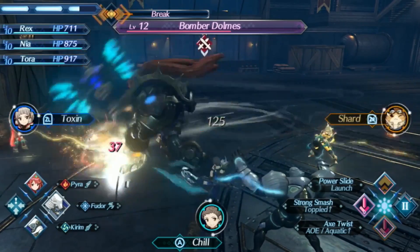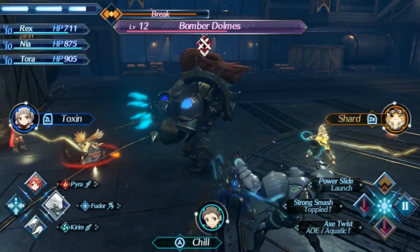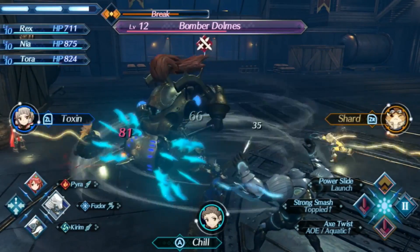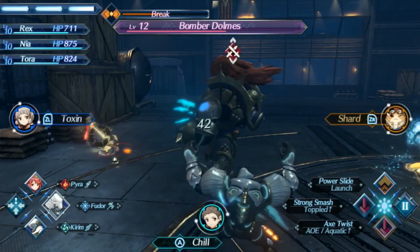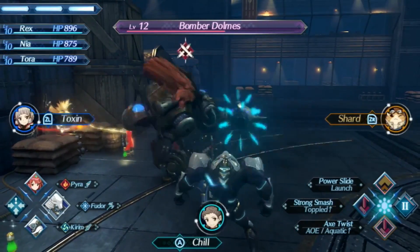I'm at level two. If you look in the right-hand corner, he's not toppled this time — I'm at level two on my Arts. But he's broken again. I'm trying to get up to level three, and to do that I'm going to need to keep using my Arts, even if they're not necessarily the most appropriate Art for that moment.